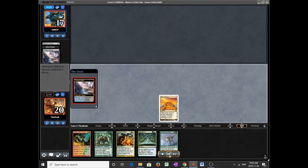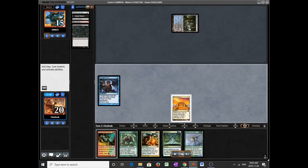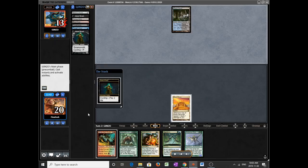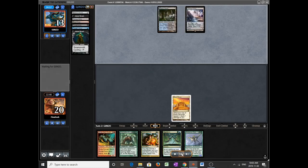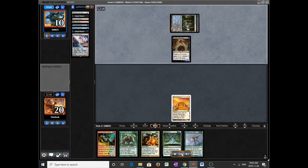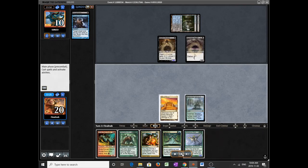Even though we had a rough mulligan to 5 where just one land or one Manamorphose was away from the potential win, that's totally fine. One new addition to the Grixis Shadow deck that has been pretty good is Drowning Lock, so you might want to be mindful of the cards you put in your graveyard. We have 4 Manamorphoses as an out and 12 lands as an out. We're not playing Wildcantor in this list, so those are the outs.